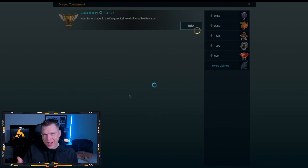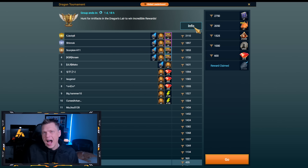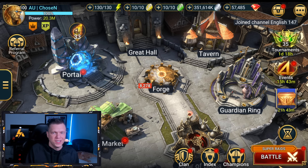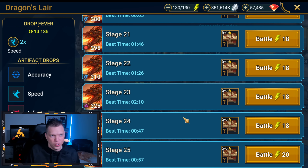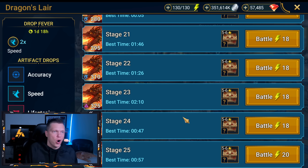Something semi-noteworthy is the Dragon Tournament. You should at least get 1,000 points because there is a 2x speed Drop Fever event visible in the top left. It's not a consistent 3x event like the Savage one, but grinding up 1,000 points in the Dragon lets you scoop up coins, double dip, and hopefully get at least a couple usable speed artifacts.